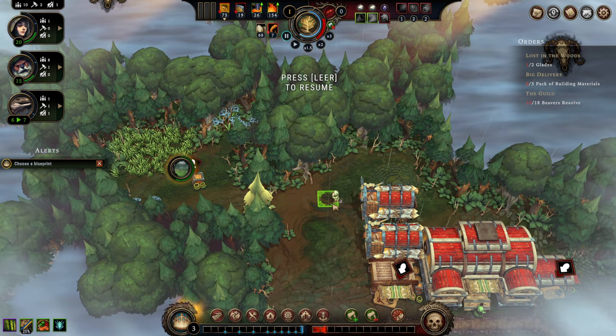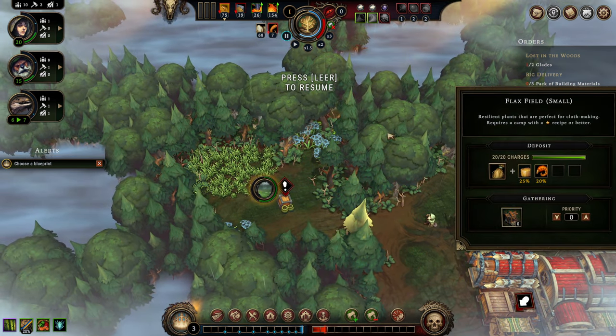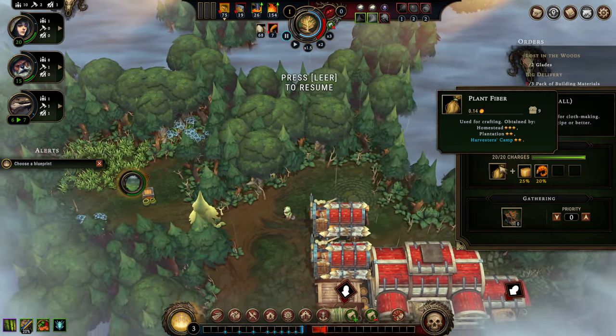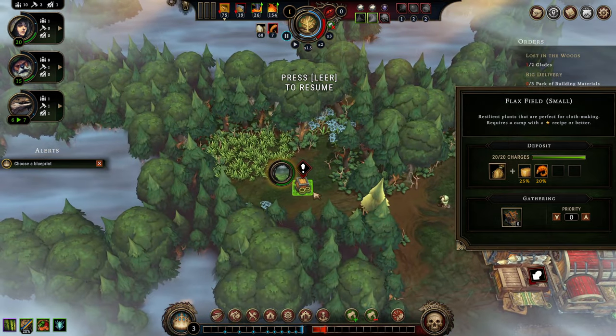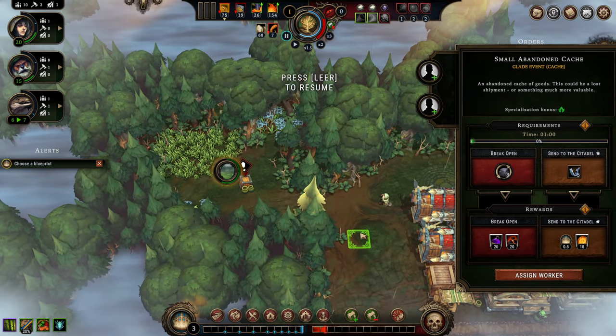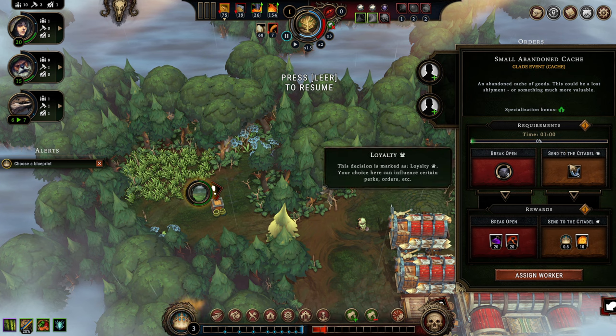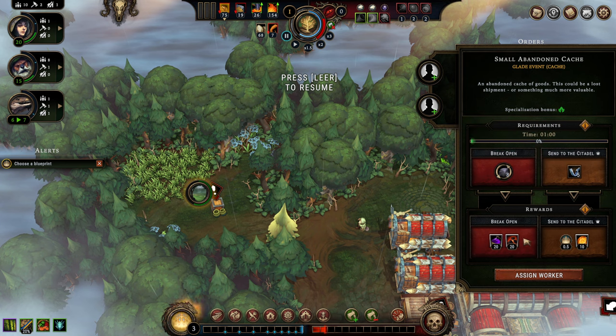We've found a patch of fertile soil. When you mouse over it, you get a summary of what you found. We found flax fields that provide plant fiber — ideal for fabric production. We also found a small abandoned cache, which is an event that can spawn anywhere out here. We can either break it open or send it back to the citadel, and we get a different reward for each resolution.